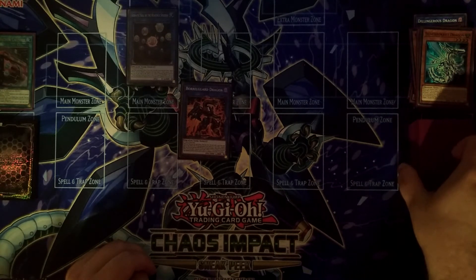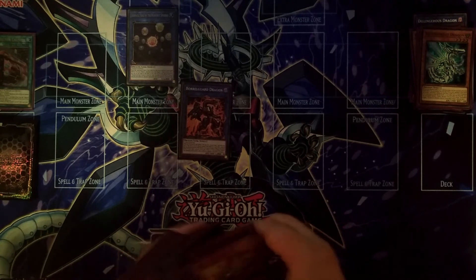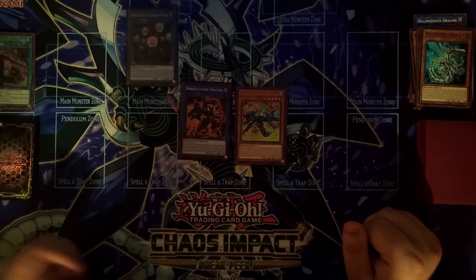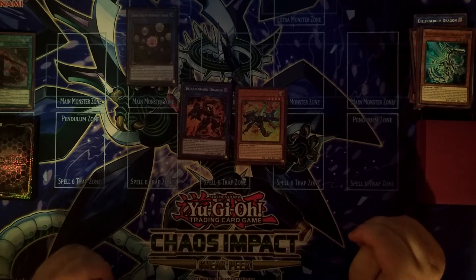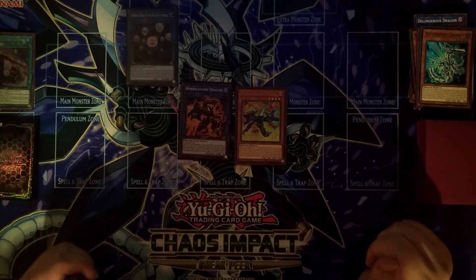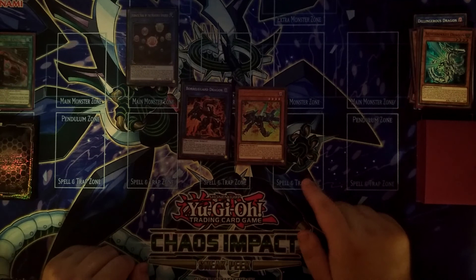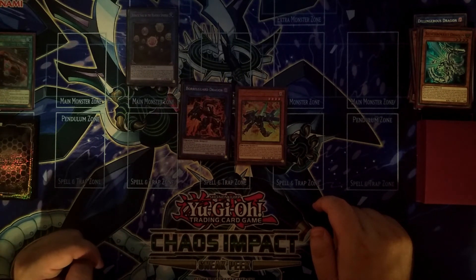Summon any Rocket you want because you're going to use it as link material, then link summon Borrel Guard Dragon. In the end phase, activate the Rocket's effect that you destroyed with Rocket Tracer and summon Silver Rocket Dragon from the deck. Because it's still the end phase, activate Borrel Guard's effect targeting Silver Rocket — Silver Rocket destroys itself and you can banish any monster from the opponent's extra deck, which is really amazing. Then in the end phase, you can summon another Rocket from the deck, giving you another disruption on your opponent's turn. If they only run one of their essential extra deck monsters, they'll be pretty screwed. It's not five negates or anything like that, but it's still pretty decent — and even if they get rid of your field, you have some recovery via Boot Sector Launch, and you can use Borrel Guard again to trigger Magna Rocket's effect.